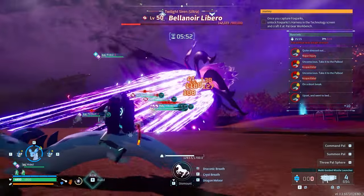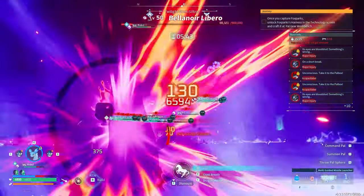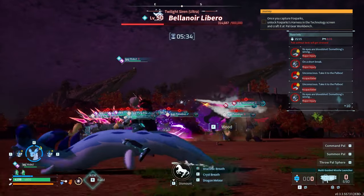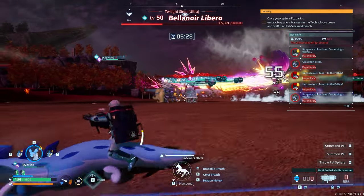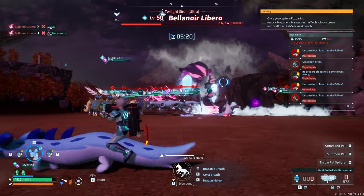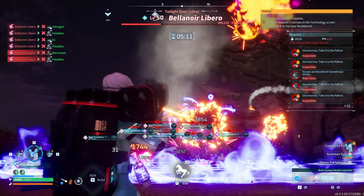Importance of good reloads with your multi-guided missile launchers — the second you see that number switch, the second you hear that click, go ahead and go to your next one and reload. Makes everything easier. There's the switch. Bella Noir Libero — now becomes an ice type pal with a little bit more HP gained. We're chilling. We're just going to keep doing exactly what we're doing. The difference is I will have to get off the Chillit because I don't think it's super effective anymore.